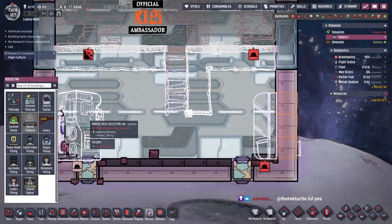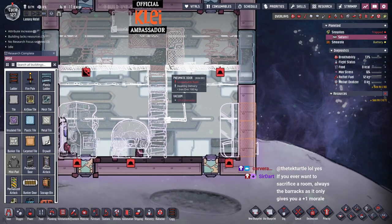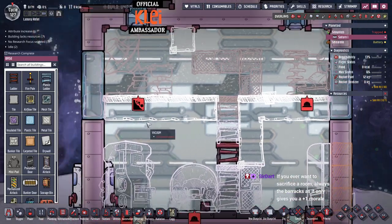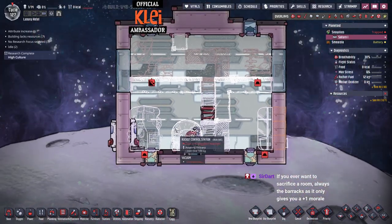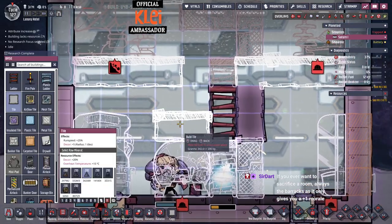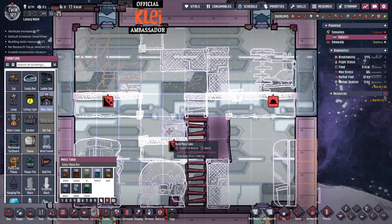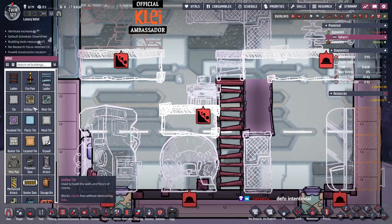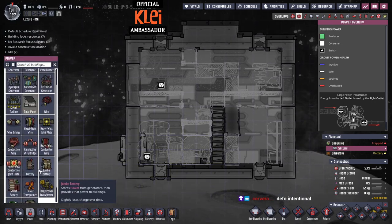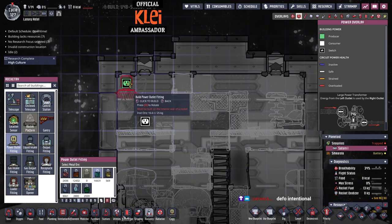I'm getting flamed in the chat now. The mishaps are intentional - entertainment purposes - definitely that and nothing else. Can we make this into a great hall? We'll do a power outlet fitting. This run is not mostly about rocketry like the other one - the skewed cosmic archaeologist run - so I'm not going to go too heavy on the rocketry.